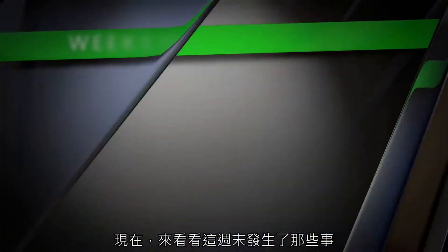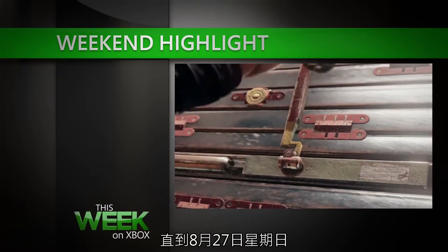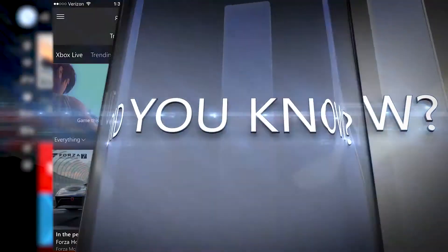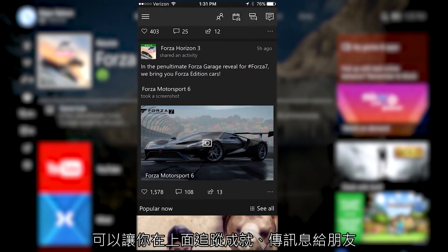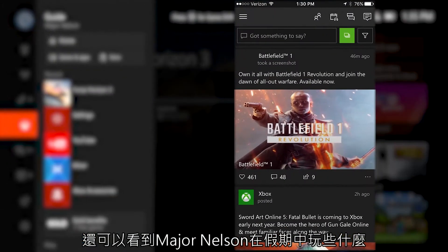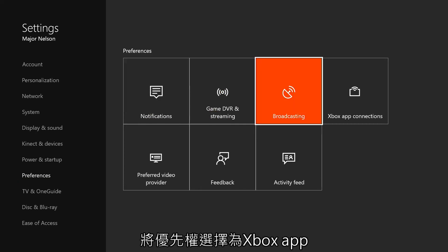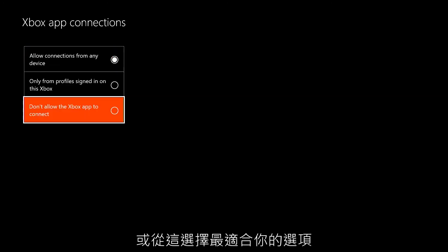Now let's see what's happening this weekend. Rainbow Six Siege is offering a free play opportunity now through Sunday the 27th — just download the game and you're ready to go. Did you know that you can download the Xbox app for use on your mobile devices? This allows you to track things like your achievements, message your friends, and see what Major Nelson's playing on vacation. I use it regularly for the keyboard feature — it's fast and convenient to message friends. All you need is to head to Settings, choose Preferences, and then select Xbox App Connections. From there, just select the options that best suit your needs.